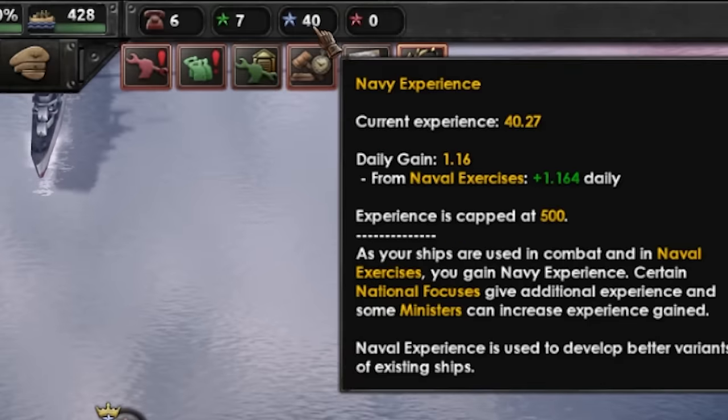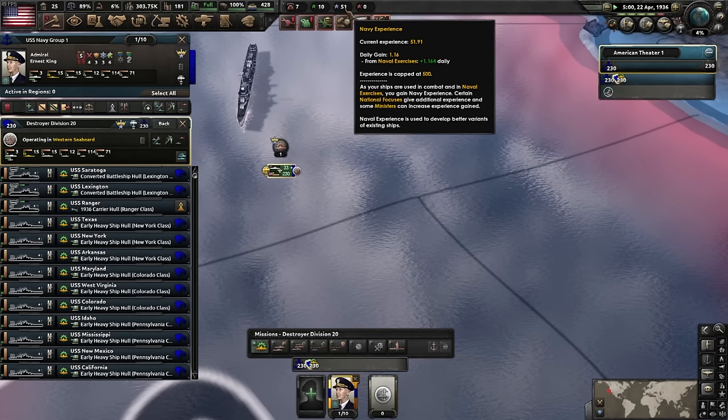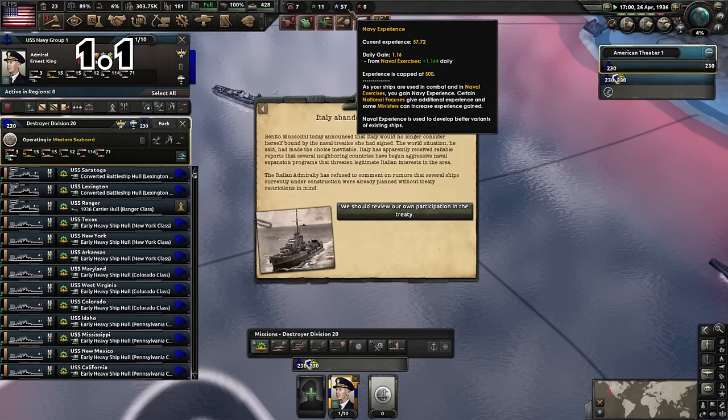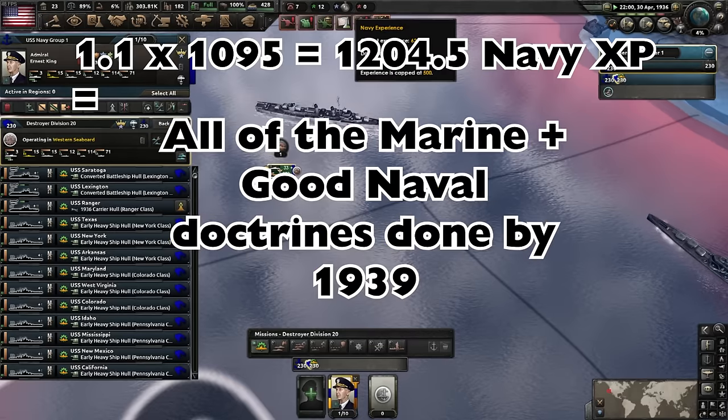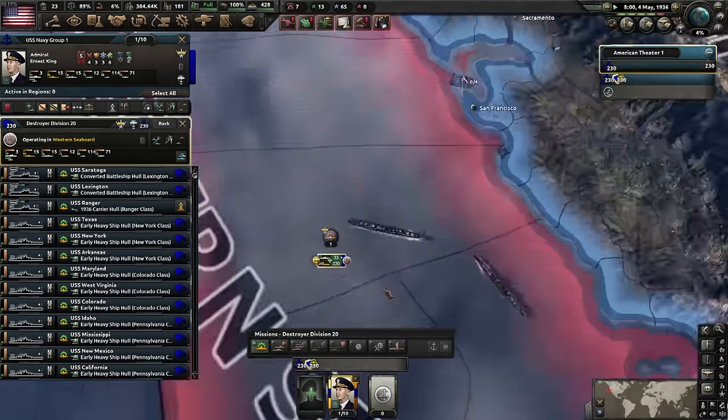Look how much naval XP we're getting — 1.1 points per day. Over three years before the war even begins, you can end up with a lot of naval XP, which allows you to unlock your marines and make them super OP in record time.